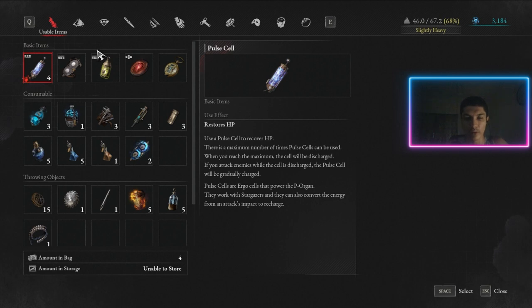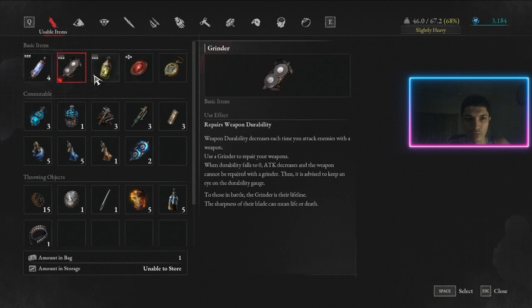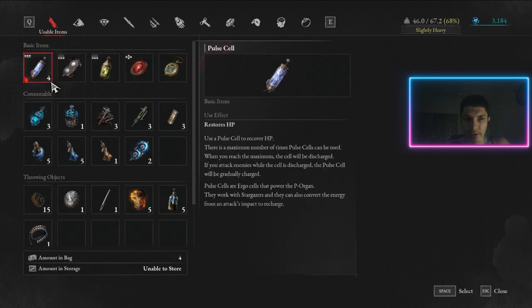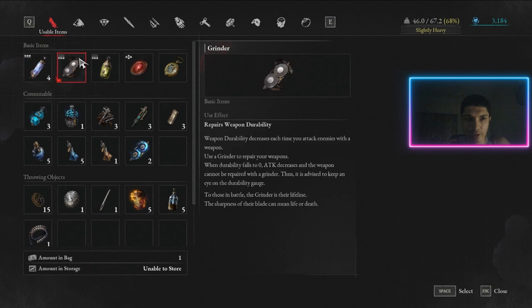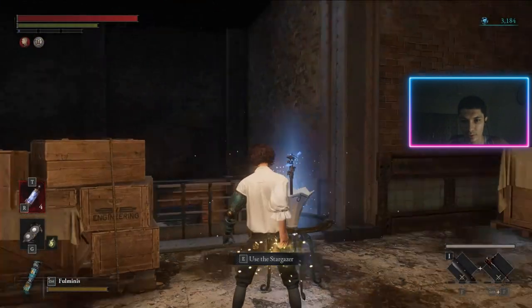First of all, these right here are your basic items. I don't think you can even remove these items. You already know about the pulse — the one that heals you. This is the grinder, which is used to repair your weapon. This is Mona's lamp — if you haven't used it yet, this is what it does.